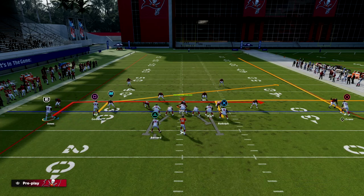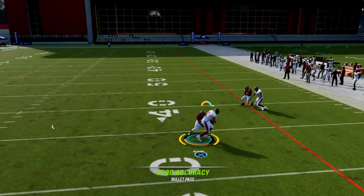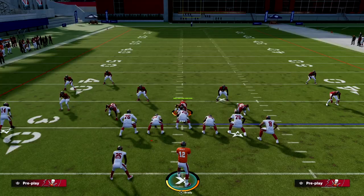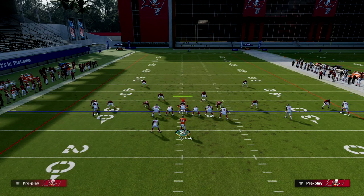So it looks something like this — you look to the right, the corner bails one-on-one, and you've got to trust that route to the tight end. You want to put short in elite on him; that's going to make him a lot better in terms of what he can do.